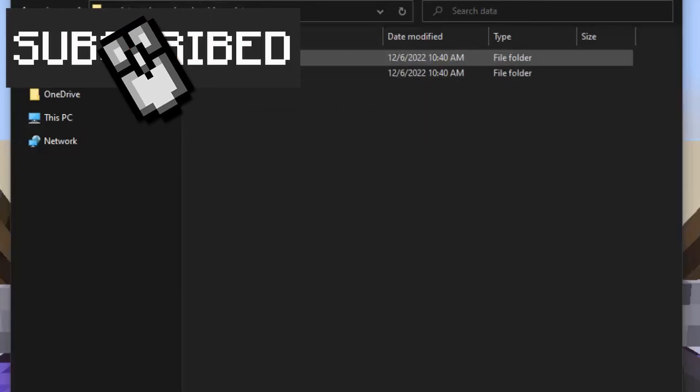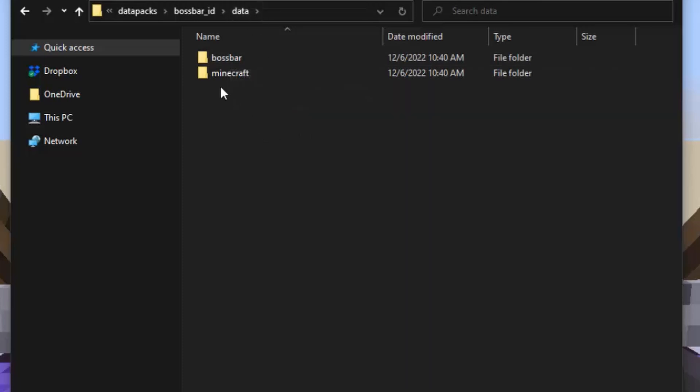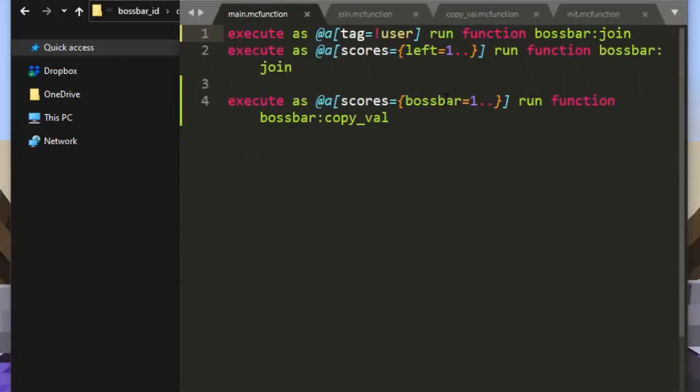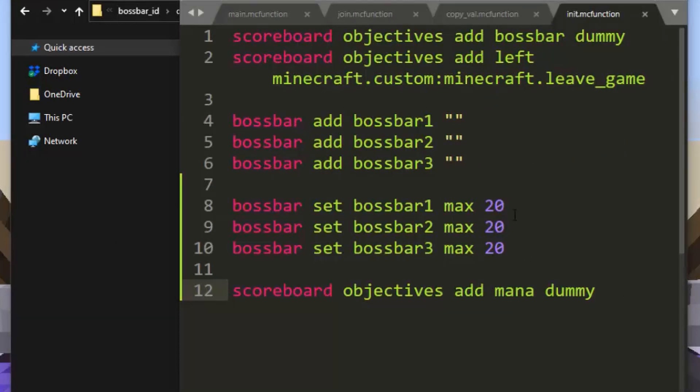So inside the data pack, there's a namespace called boss bar. Obviously, when you actually implement this in your data pack, I would hope that instead of just copying my data pack, you actually figure out how the code works and implement it into functions that exist somewhere in your own data pack with reasonable folder pathing, because I did not add any folders here. Inside it, there's basically just functions — a main which runs every tick of the game, and an init which runs when you type slash reload or when you first join.